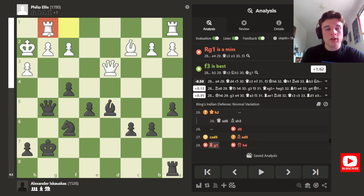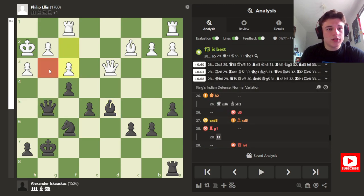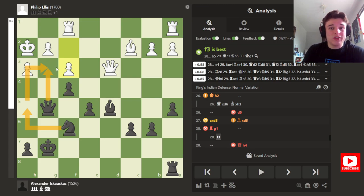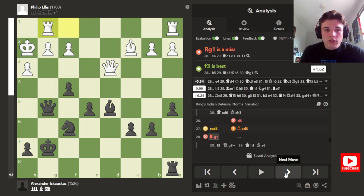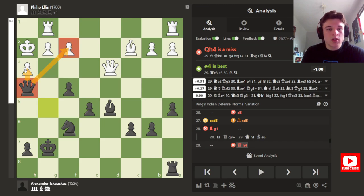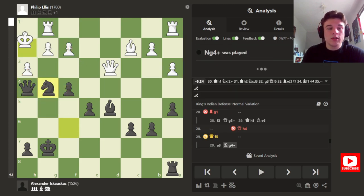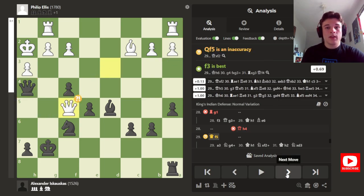My opponent goes rook g1 — logical, it defends the pawn — but the computer absolutely hates it, wanting f3 instead. After f3 those dark squares are so weak, I can bring my knight in or give a check and go after the h3 pawn. He goes rook g1 keeping his structure intact. I go queen h4, attacking and pinning the pawn to set up ideas of knight g4 check to win that pawn — because if my opponent plays g3 then I win the queen. It's a tricky move, which is why I play it.